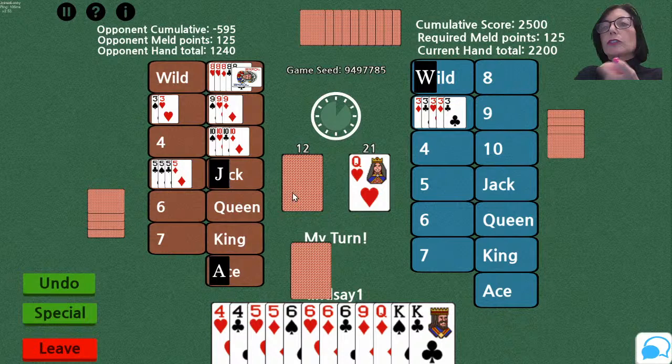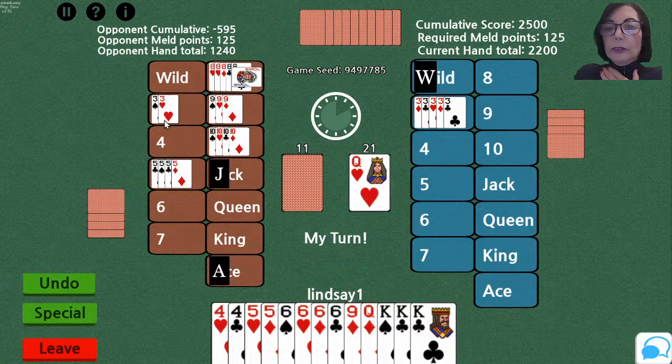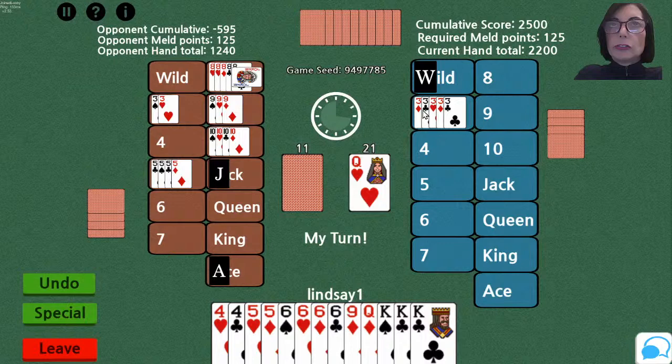Here's one lesson about the threes you put down and replace. When you put down your threes with no canastas, threes count against you by color: one red three is 100 points, two is 300 points, three is 500 points, and all four red threes are worth a thousand — same for the blacks. There's a swing of 2,000 points if you had all the threes. If you have no canastas they count against you 2,000 points; one canasta neutralizes the effect; and two canastas, they count in your favor.